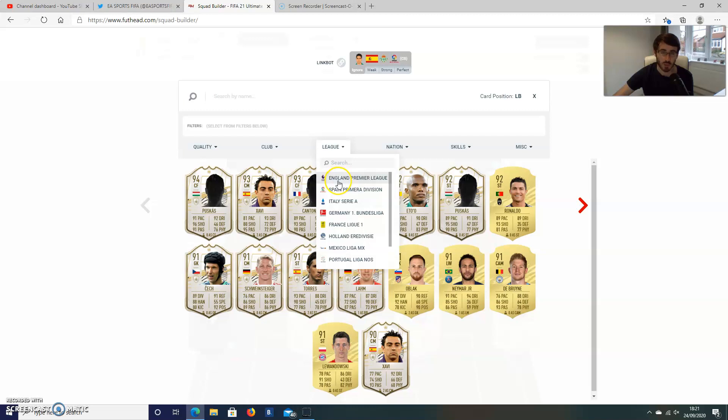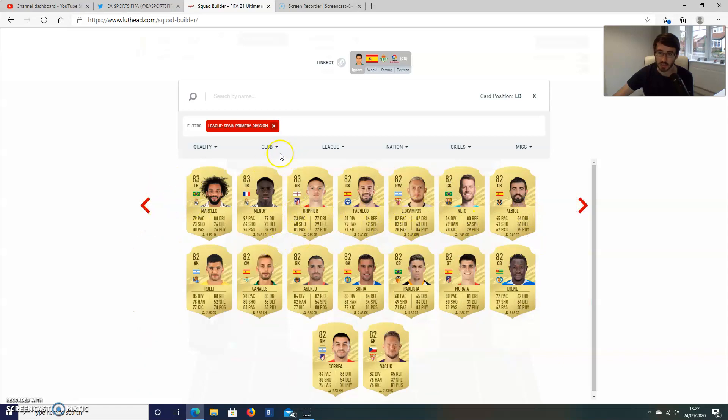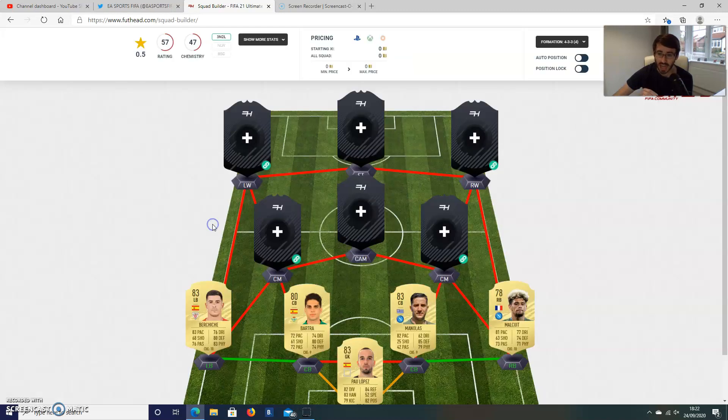And then we'll go with an 80-rated fullback — it's not going to be Mendy, it's not going to be Marcelo. It's going to be someone from Athletic Club Bilbao. I'm not even going to attempt to pronounce his name, but he looks solid — 83 pace, very good defensive stats. He actually looks like he might have been a centre-back from previous years. Really good passing, very good dribbling — he looks a really, really good card and I think he'll work brilliantly. Of course he will be a few thousand coins being a relatively high-rated fullback with good stats, but he'll be a very reliable fullback.